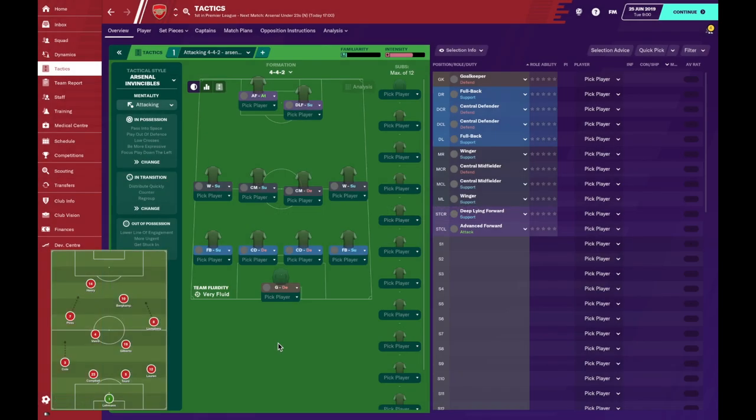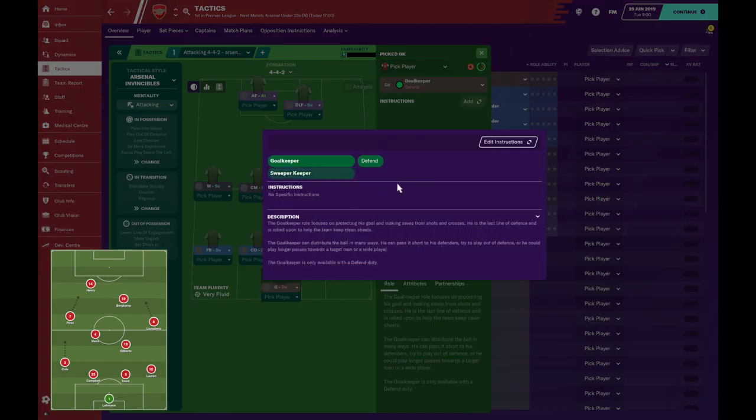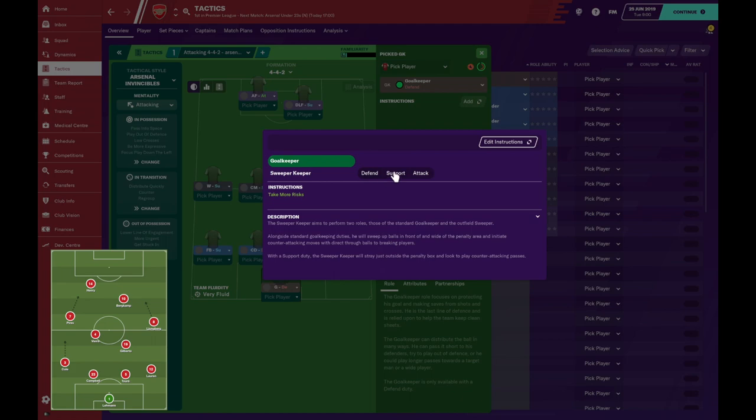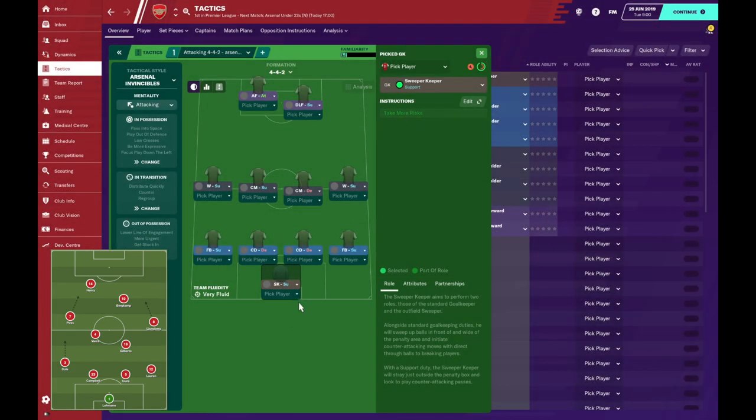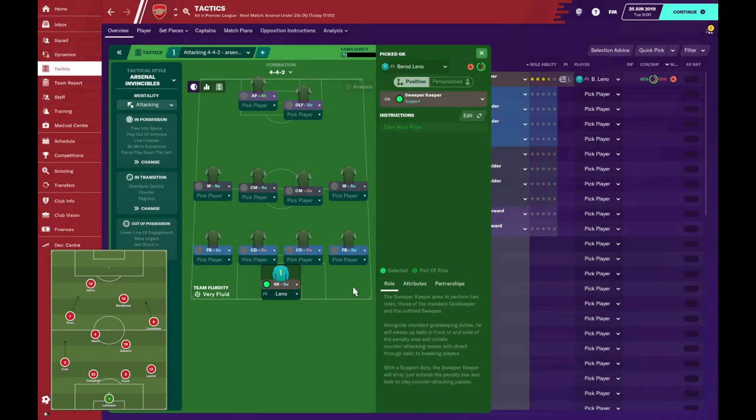Now we're talking about the positions and roles to replicate that Invincible side. We'll start with the goalkeeper, Jens Lehmann. He was solid across the board — a commanding goalkeeper who had it all and also liked to take the odd risk. Because of that I'm going to change him to a sweeper keeper to stop those long balls in behind. He's got take more risks on, and Bernd Leno is a natural in that position. Emi Martinez is good backup, so no signings needed there.